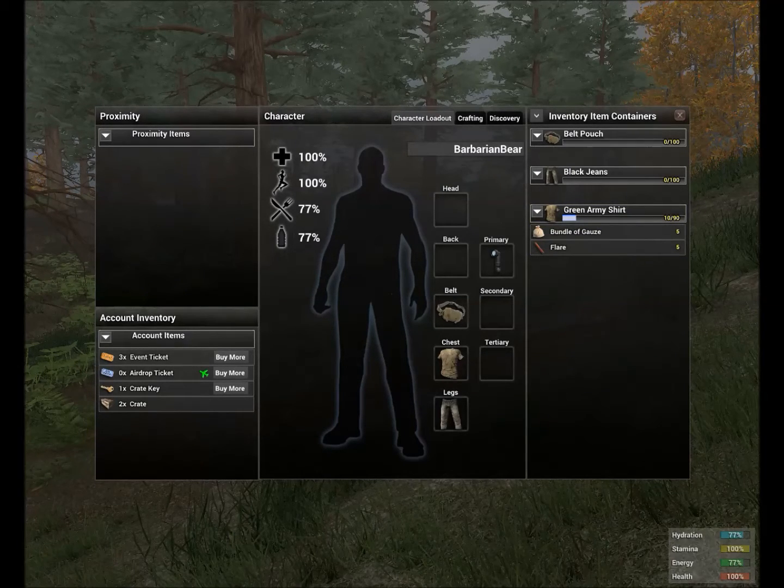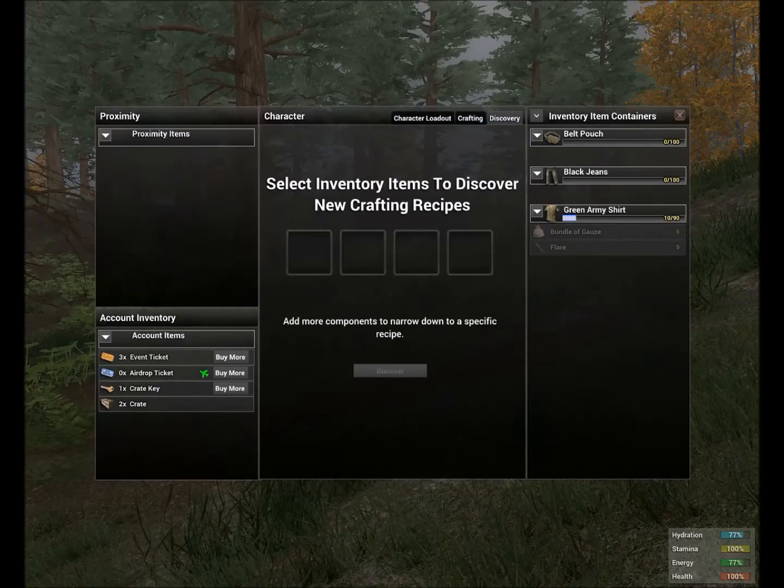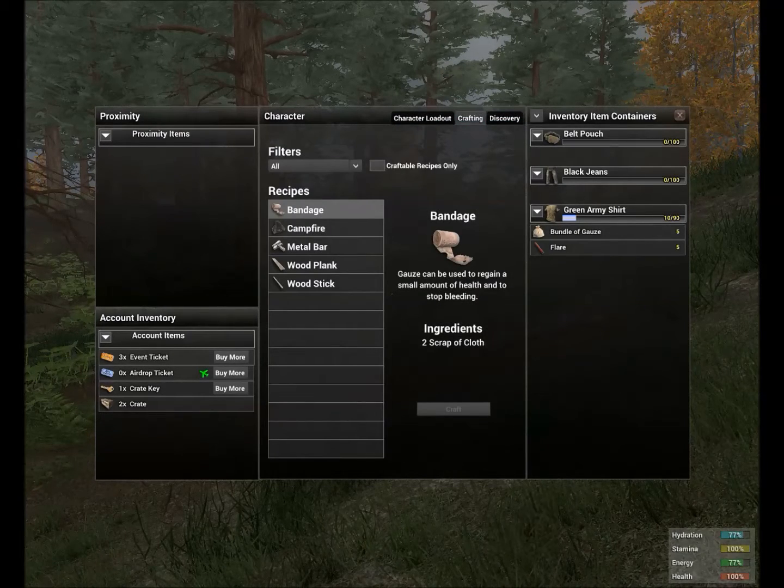That's pretty much what you're going to be dealing with for this entire character sheet, except for two more advanced tabs that I'd call advanced — and we need to get a few things before I show you those.